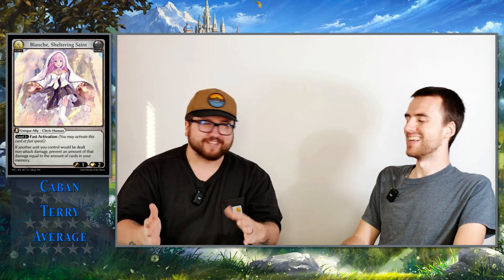The second card is Blanche, Sheltering Saint. It's a unique ally, a Cleric Human, with level two plus Fast Activation, which is a new keyword — you may activate this card at fast speed, so just like a fast spell, you can play this even though it has a body. Its ability: if another unit you control would be dealt non-attack damage, prevent an amount of that damage equal to the amount of cards in your memory. For me I rated it kind of in the middle of a three and a four.